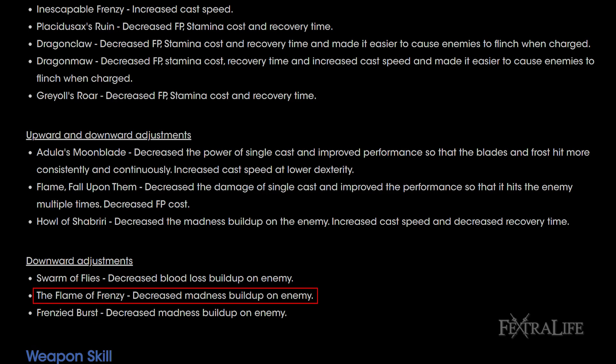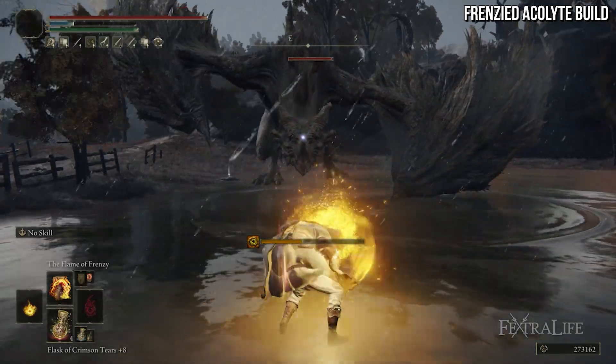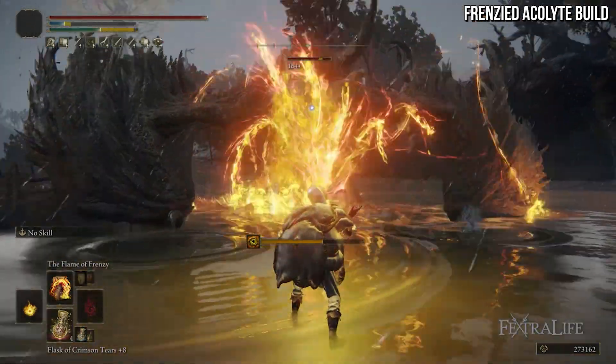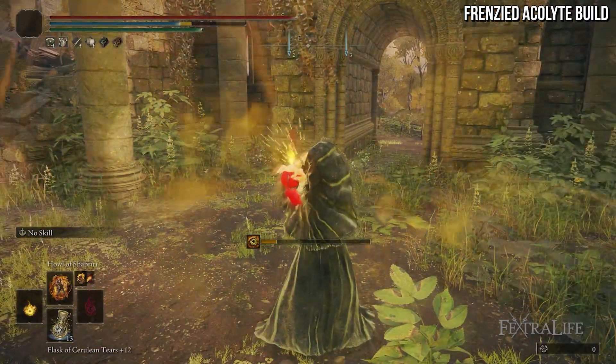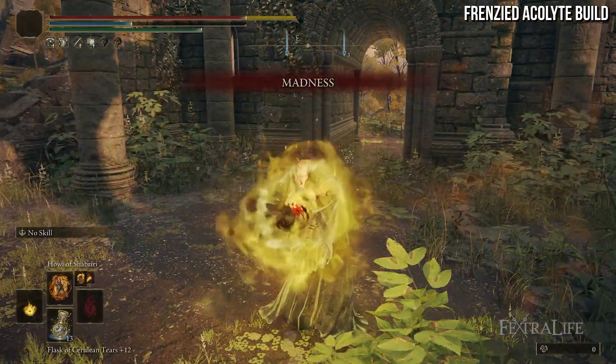Additionally, Flame of Frenzy and Frenzied Burst have had their madness buildup decreased as well. Again, with the Dragon Communion Seal being reduced in effectiveness, these spells aren't going to produce nearly as much madness buildup. This is probably going to be a really good change for PvP where this was being abused, so hopefully that's good for PvP players.